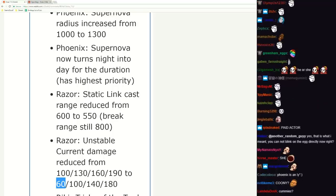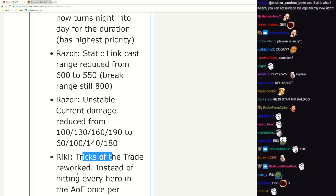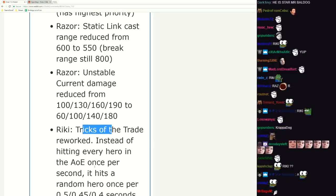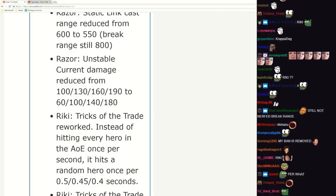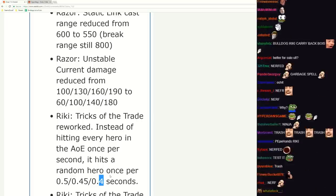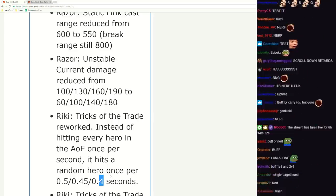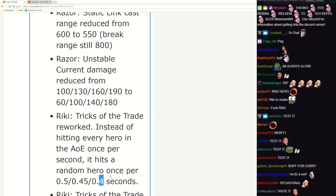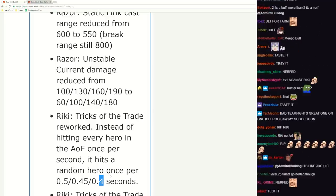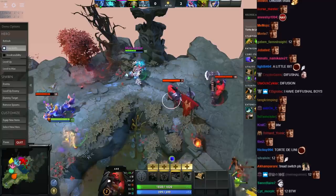Riki Tricks of the Trade reworked - instead of hitting every hero in the AOE once per second, it now hits a random hero once per 0.4 seconds. This is a huge buff if you're alone with a hero - if someone is alone you do significantly more damage. If there's five heroes in there it's a big nerf, which there never is. If there's two heroes it's still the same, unless you get unlucky with RNG - you could get unlucky and not hit the one you want.